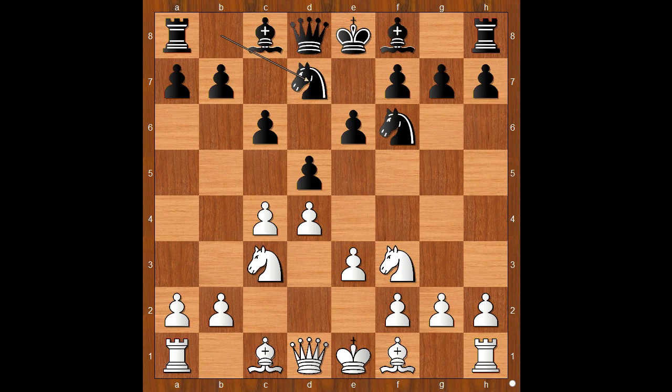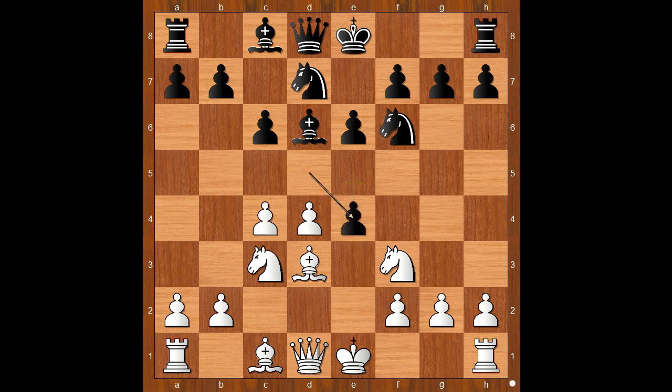e3, knight from b to d7, bishop to d3, bishop to d6, e4. d takes on e4, knight takes pawn on e4, knight takes knight, bishop takes knight.